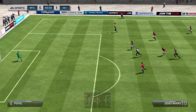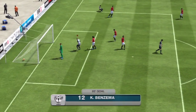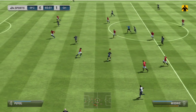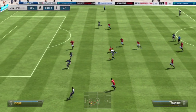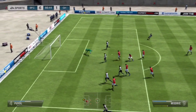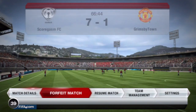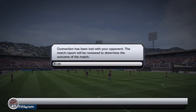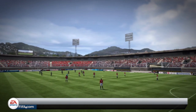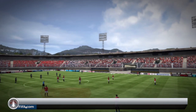Jesus Navas on the wing, sprinting down and putting in a low driven cross - triple tap square - a really nice cross, and Benzema put it in with a sliding finish. Then Modric showed some really nice skills from the Croatian and made it 7-1. My opponent decided to rage quit - he'd had enough. That means we won the cup with four rage quits throughout the episode.